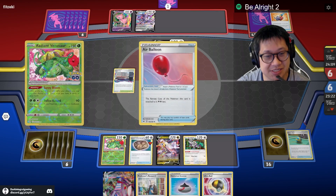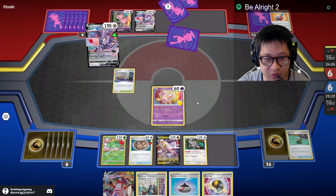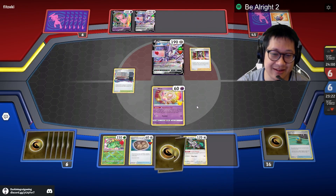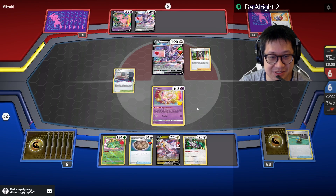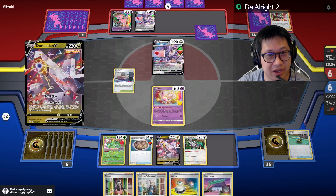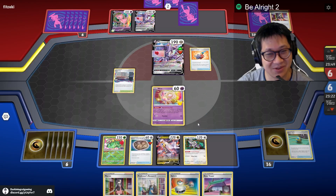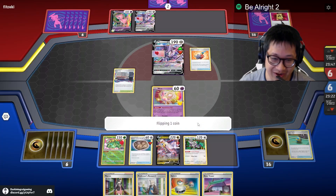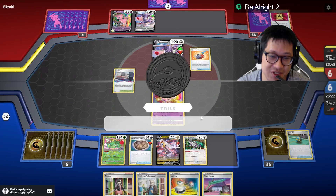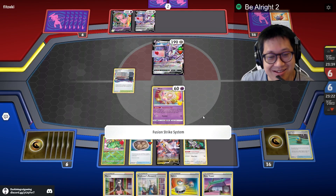So we're going to have a pretty slow setup here, but we can hold out even if he starts being really aggressive. We can evolve — he can't even attack me with Duraludon, so that's good. That's the thing with Duraludon — you don't even need energies right away. You just evolve and you're good to go. He has to go from a bench line. No Arceus to worry about — we go straight to Duraludon and we're good to go.